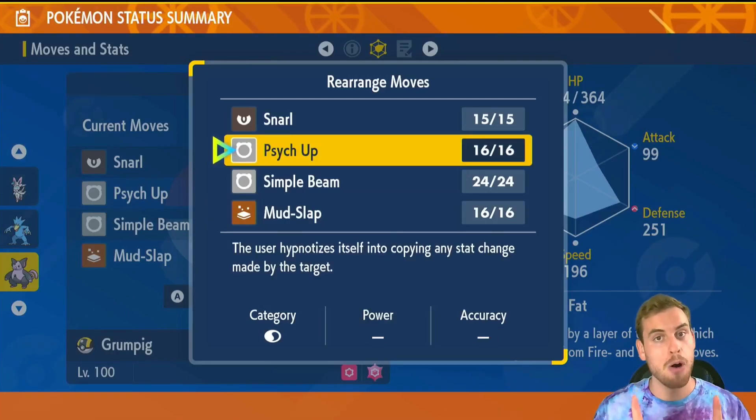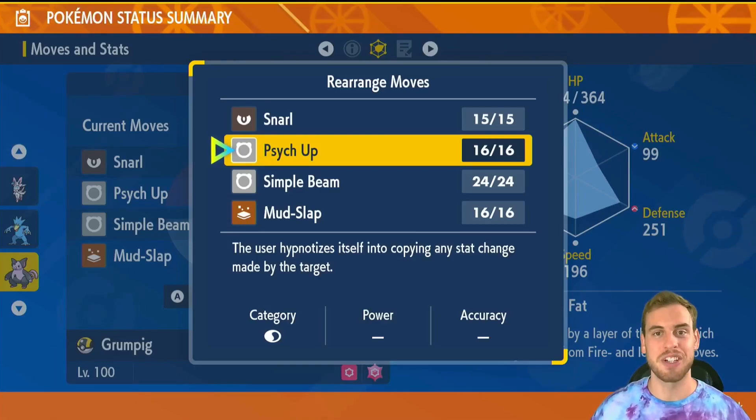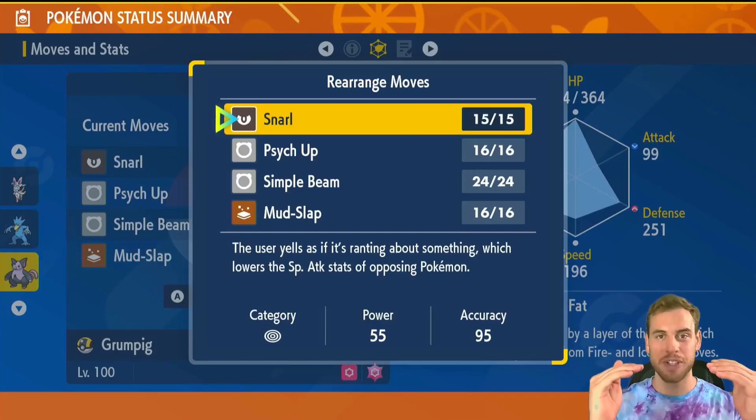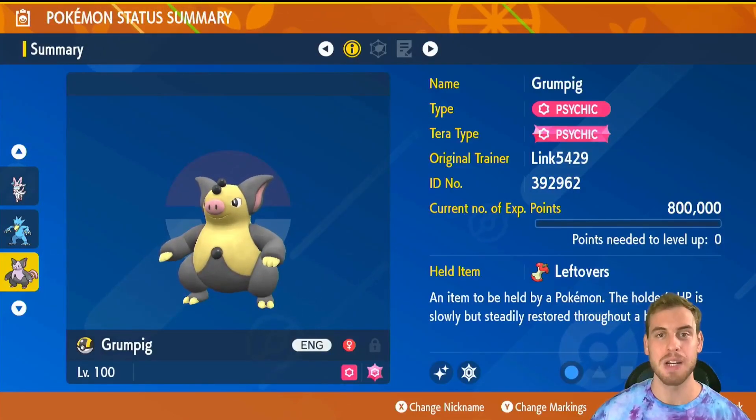Psych Up is a very powerful move for Grumpig. It allows Grumpig to copy the stat changes of one of its allies. These are often huge stat boosts thanks to the Simple ability. Snarl checks special attackers and reduces the damage the whole team will take from them. Our build has the Leftovers held item for some recovery.